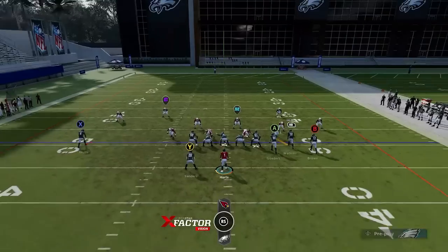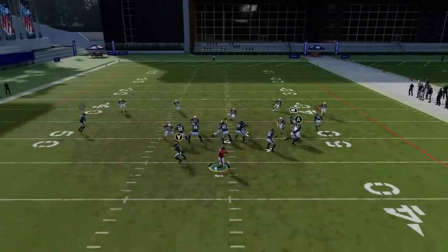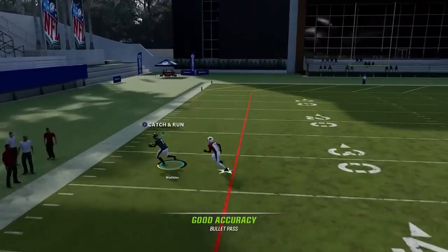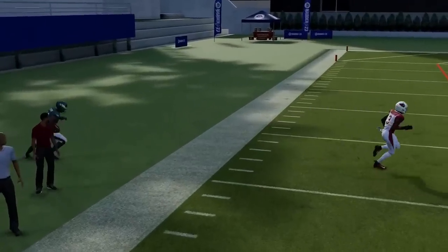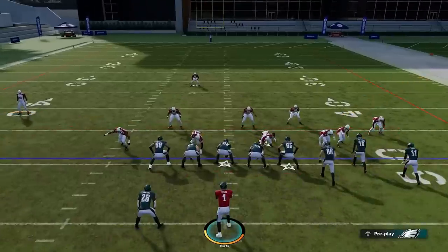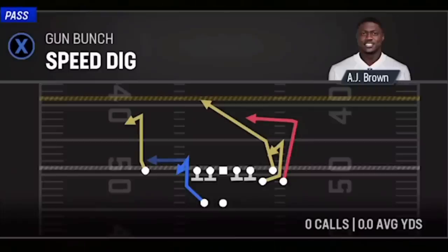Next up we have the Mesh. It's another play that can really get open against a lot of different things. All these drag routes are very good against man coverages and most zones — it's really a good short-yardage play. Things like this are good around the red zone.